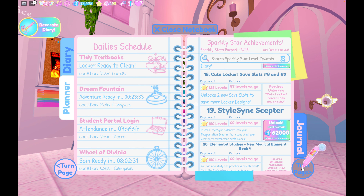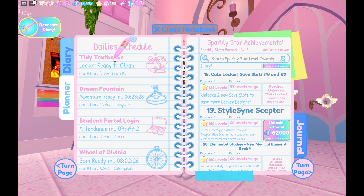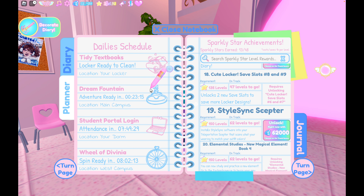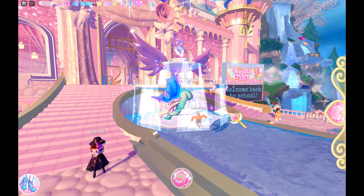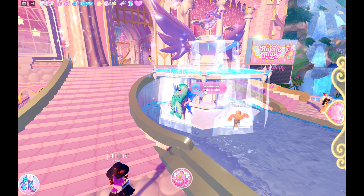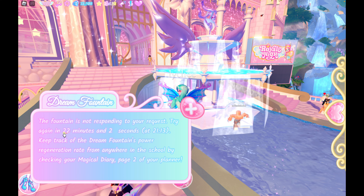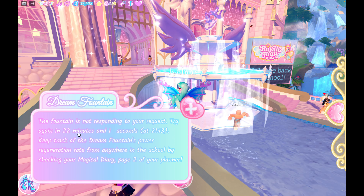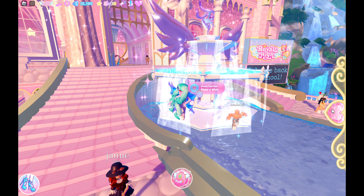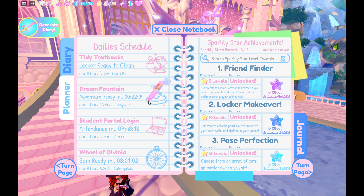Another way to get experience and gems is to do the daily schedule. I think the tidy textbooks locker ready-to-clean thing is kind of broken the last time I checked. The dream fountain — I'll show you where to do that. It's at the very front of the school. You can see 'dream fountain, make a wish' and you interact with it. Right now I have already completed it — you can interact with the dream fountain once every two hours, and you can see within the planner when the countdown lets you go back and do it again.